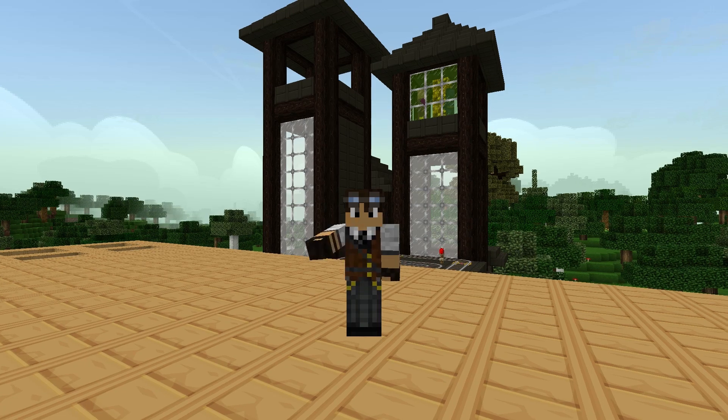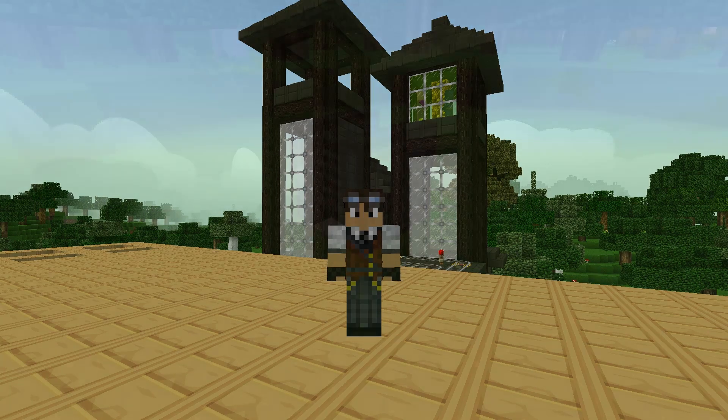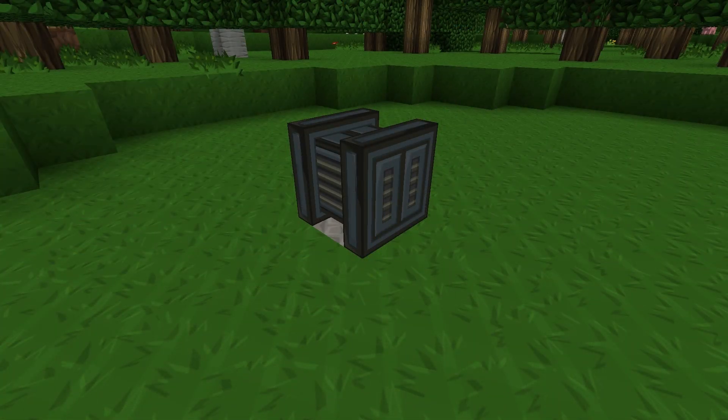Hello there guys, it's me again, Unstable Voltage, and today we're going to be continuing the process of making our biofuel. Today we're going to be building another machine from the Forestry mod and this is the Still. The purpose of the Still is so we can convert the biomass that we created in the last video into a more powerful and efficient biofuel.